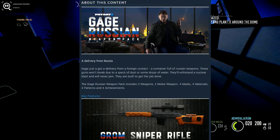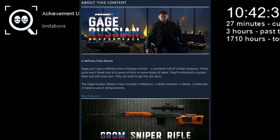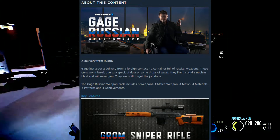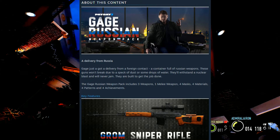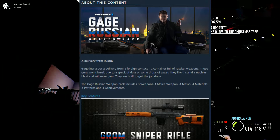It's Monday and I have a free day right now. This is a delivery from Russia — Gage just got a delivery from a foreign contact, a container full of Russian weapons. The Gage Russian Weapon Pack includes 3 weapons, 1 melee weapon, 4 masks, 4 materials, 4 patterns and 4 achievements.